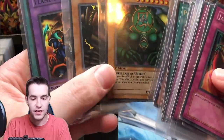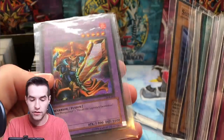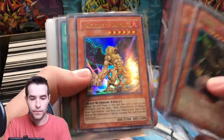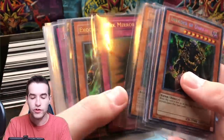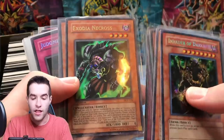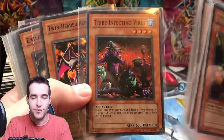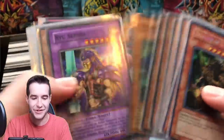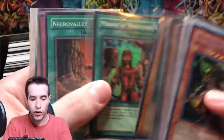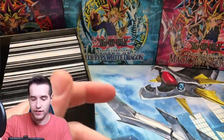Twin-Head, and wow - First Edition Sanga, Kazejin, and Suijin - there's a full set right there! Flame Swordsman, that's a nice original print. Swords of Revealing Light, Invader of the Dark - a ton of old school stuff. Manticore, Insect Princess. Here's the thing about these cards: they're old school and really cool but not worth much if they're not near mint or mint condition. Exodian Necros First Edition - a little beat up but still has some value. Judgment of Anubis, Tribe-Infecting Virus, Injection Fairy Lily, Marauding Captain, Necro Valley, Ring of Destruction - unlimited - and lots of Kaibou.